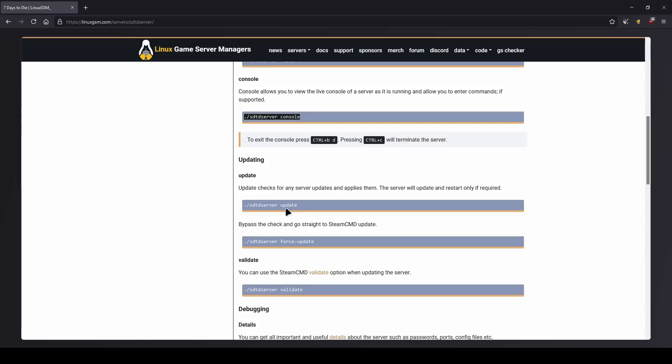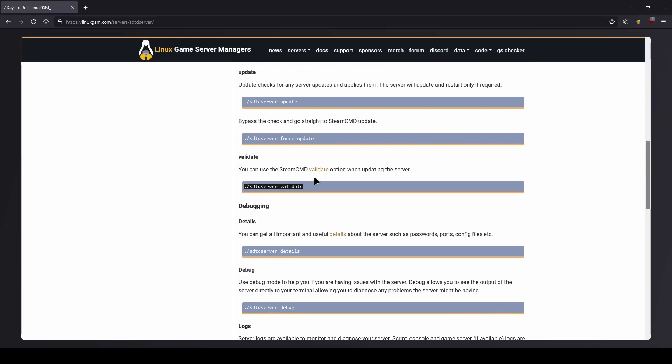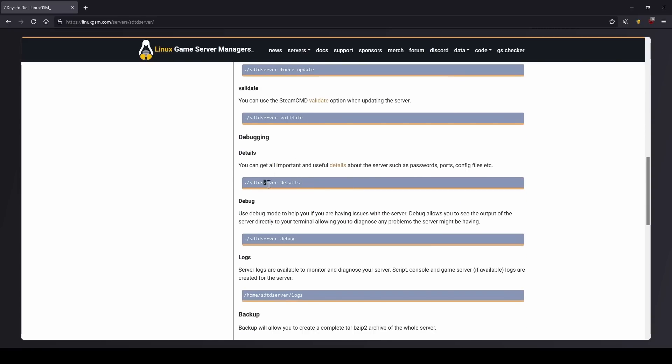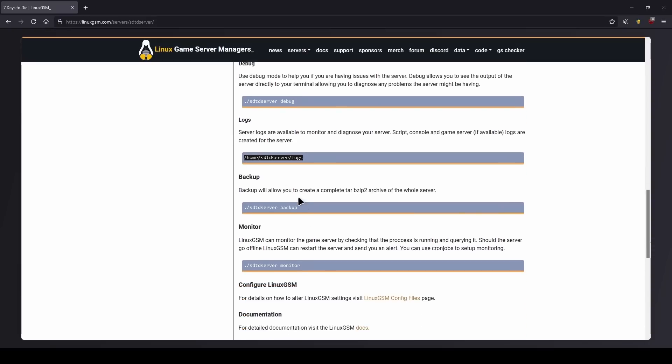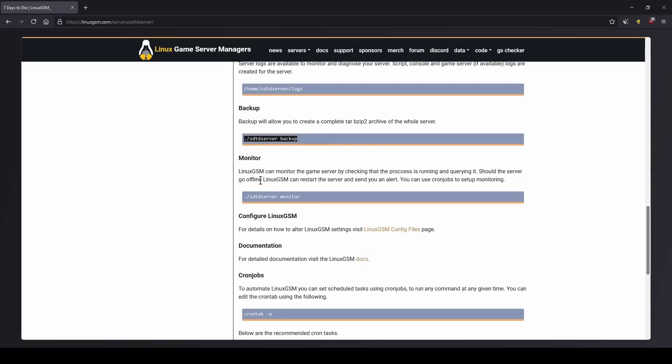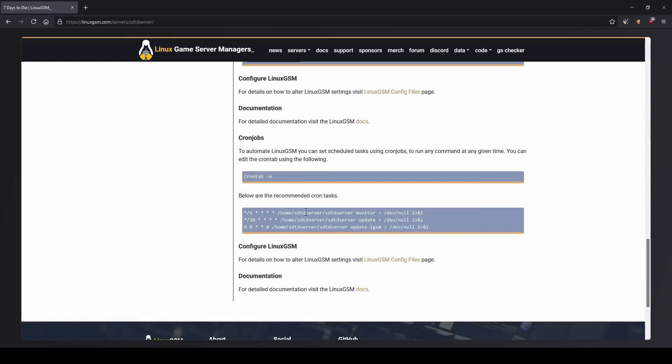You can update the server, force update, and validate — so if something gets corrupted you can always validate the files. There's details for debugging, logs showing where log files are stored, and a backup command to back up server files. You can also monitor it with the monitor command.